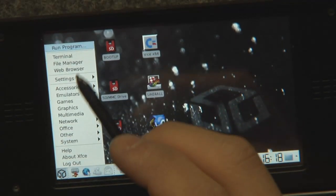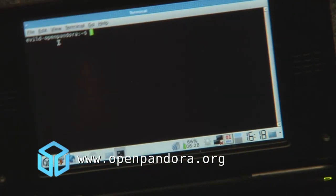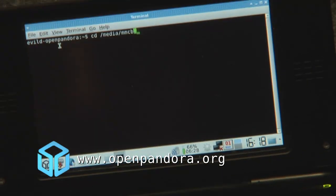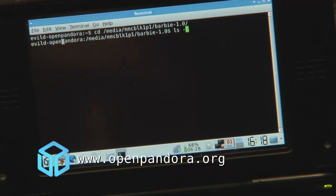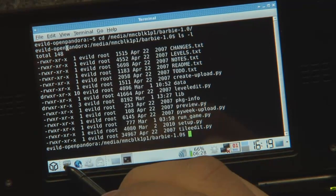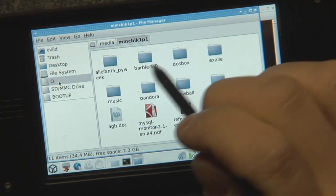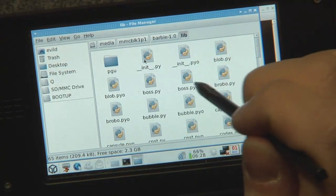What's pretty cool for developers is I've been porting a game — you can use the console. This is a Python game, so as you can see you've got the Python files here. If you want to port a Python game, you can simply go into the manager and open it up with Mousepad.